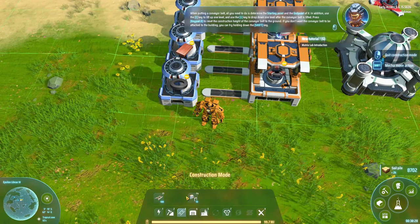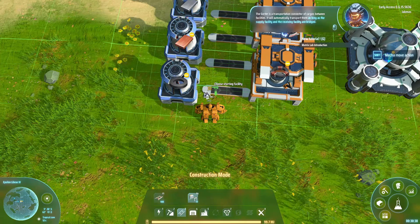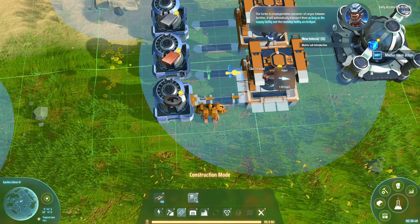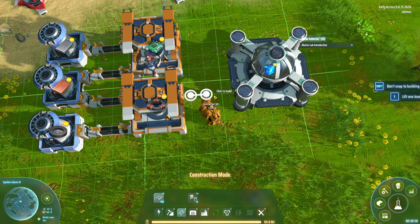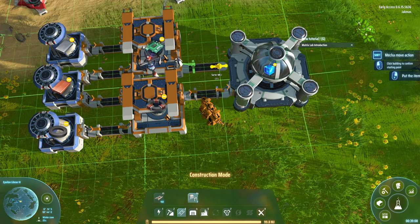To get stuff in and out of the machines we need to use sorters. You want to go from where you want to take it out to where you want to put it — so click on the machine and then onto the conveyor belt to make a sorter there. We'll do the same going from the conveyor belt into the machine. We do that along all the connections here, and then get the inputs into the smelters as well using sorters.